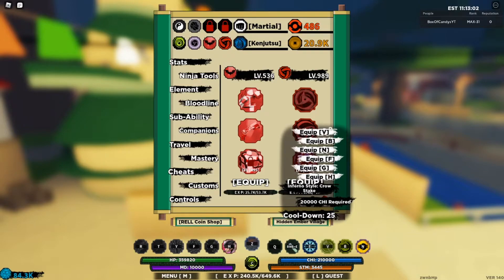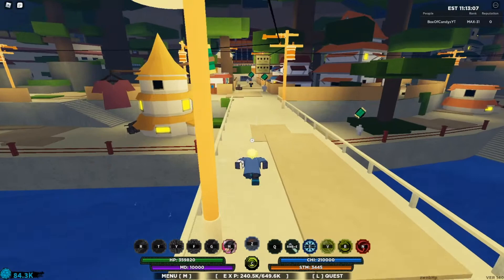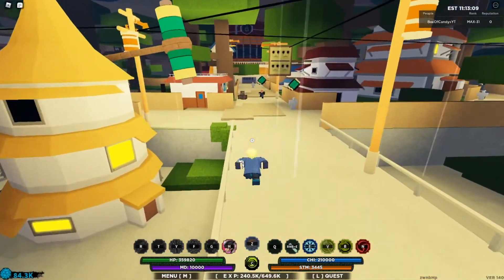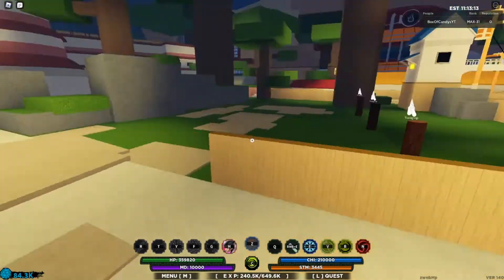This is called Crow Steak, and I think I've actually seen this before. I think this puts the user in a Genjutsu, and puts you on the Crow Steak that Kakashi was put on. So I think that's what this is supposed to be.